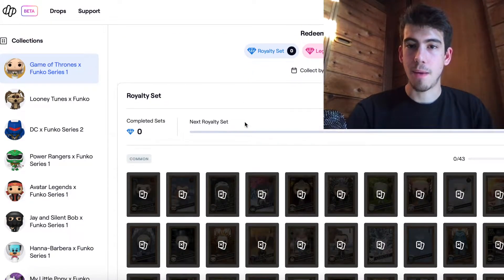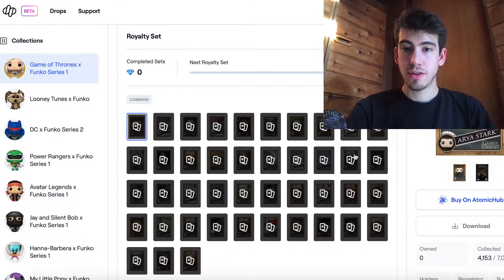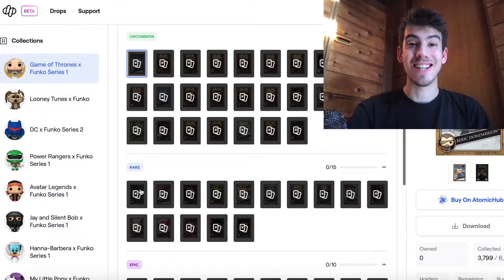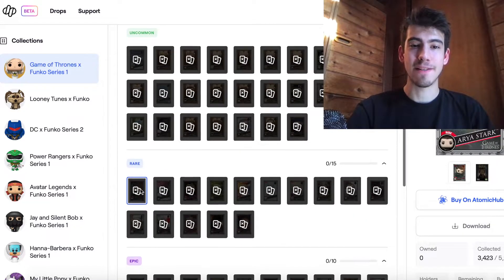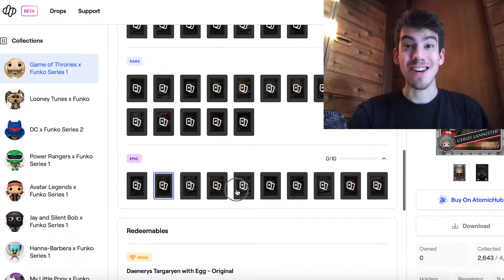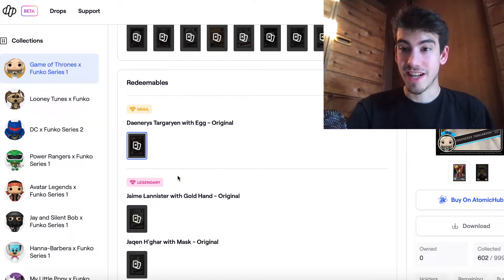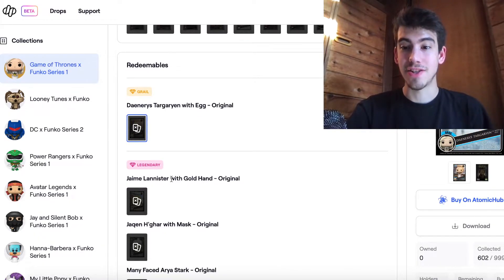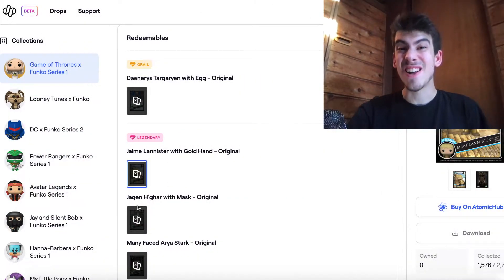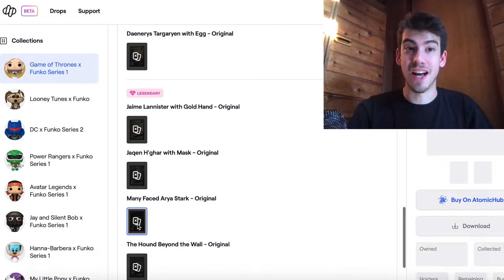We have 43 common collectibles with 7,075 prints each, 27 uncommons at 6,500 each, rares at 5,900, and epics at 4,500. There's a grail - only 999 of the Daenerys with egg, crazy - and some awesome legendary figures: Jamie Lannister with gold hand, Jack, and Hagar with mask. All of those are at 2,700 prints, so those are gonna be crazy rare. Crossing our fingers for some of that good stuff.